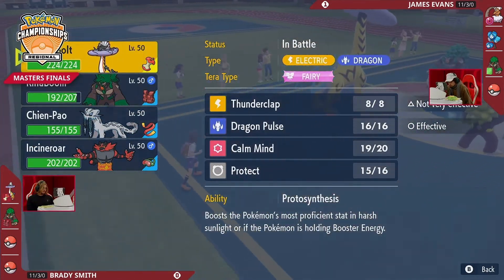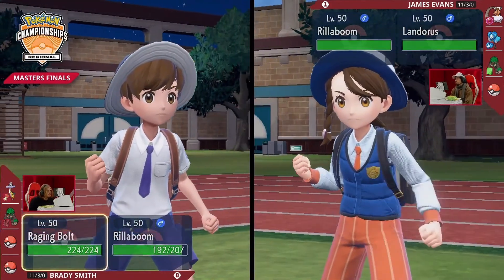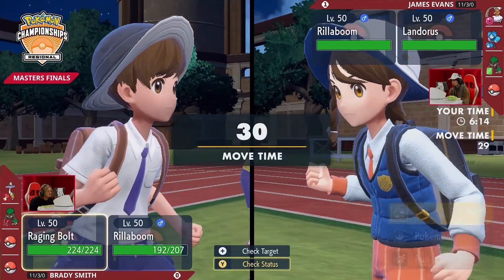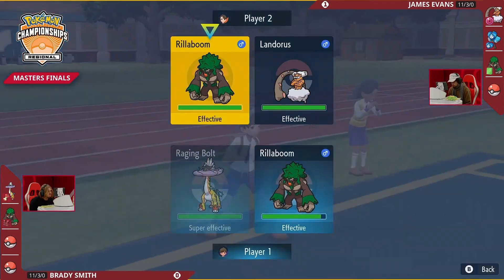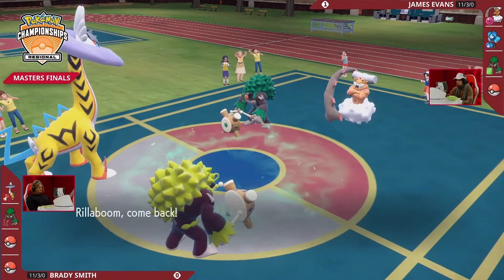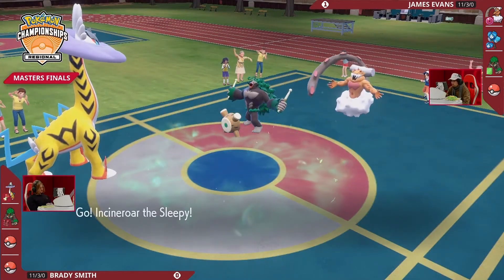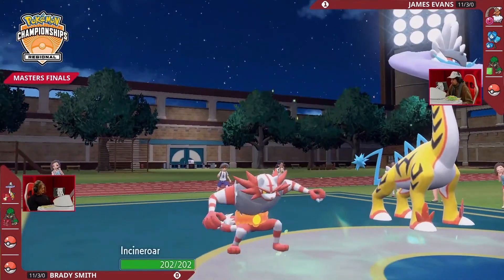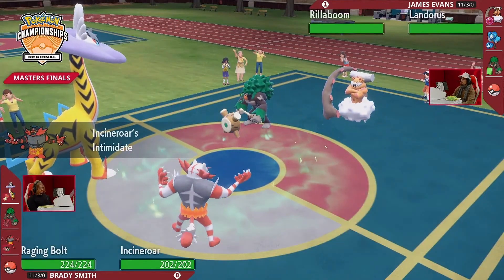Now we're back to square one essentially, with both Rillabooms on the field. They'll have to go for a specific attack — either U-turn on Brady's end for switching potential, or Grassy Glide or Wood Hammer into that Landorus slot. Brady seems to be wavering on whether to Terastallize the Raging Bolt this turn. If James calls it and expects the Fairy typing, he could go for Sludge Bomb. Both trainers have played with so much respect towards each other.